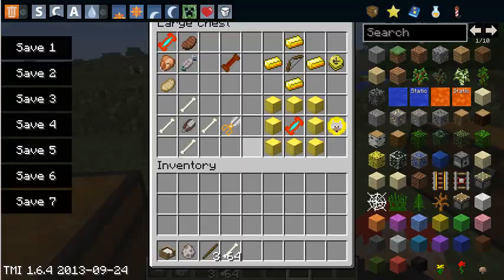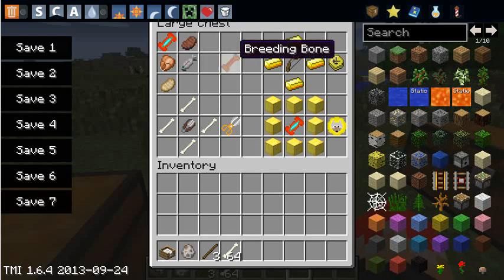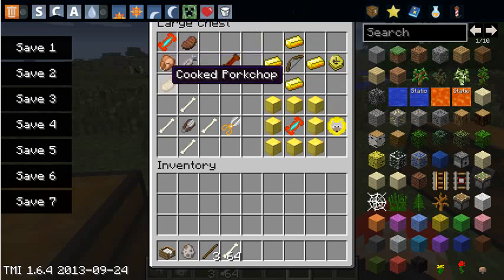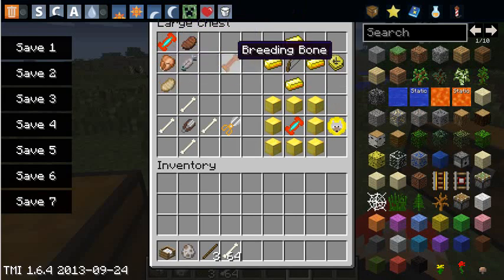The very next one is the breeding bone. You get two dogs, and you'll actually receive two breeding bones from the recipe. You need a master treat, steak, cooked fish, cooked chicken, and cooked pork chop in order to make two breeding bones, which you use on two different dogs to make a little baby puppy.